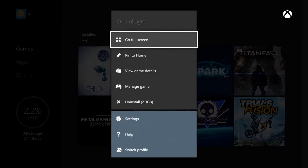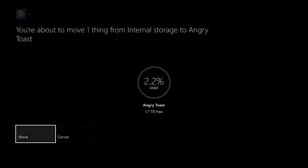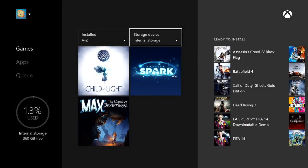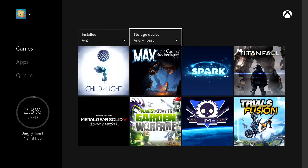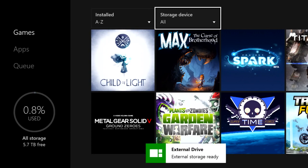You can go into your collection and take all the stuff that you've already downloaded to your Xbox One hard drive, move it over to your external drive, and then you have everything in one nice neat little package if you want to bring it over to your friend's house and play on their Xbox One. You can use a maximum of two drives simultaneously, bringing the total to three storage devices including the internal hard drive.